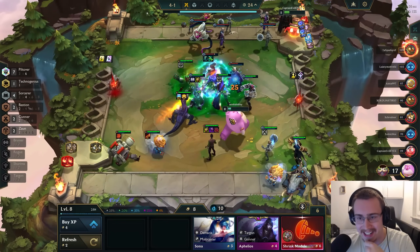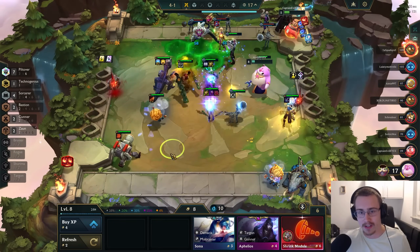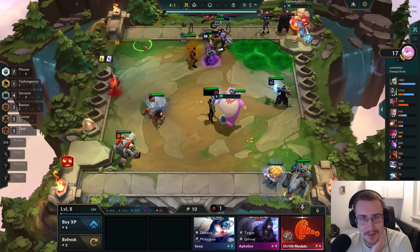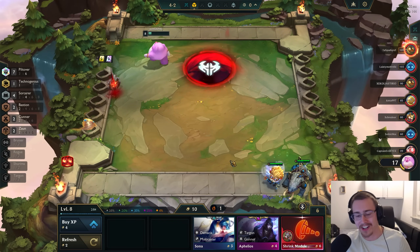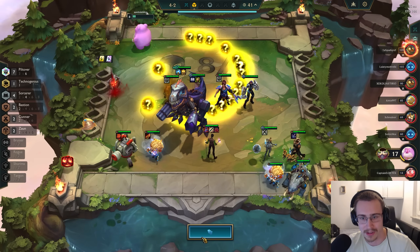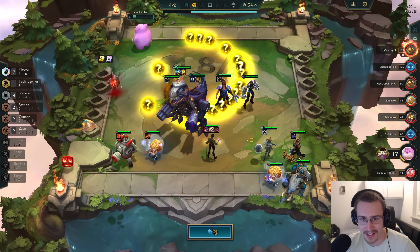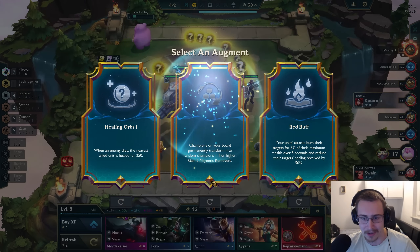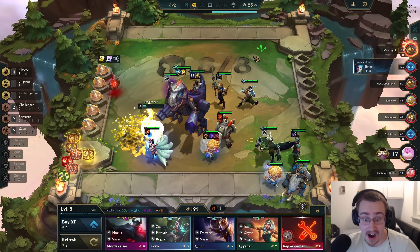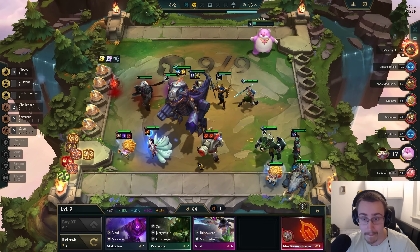Alright boys, what are we gonna get? I've seen some insane... Also, I should pop this as well, just in case I get the every-single-item-goes-golden thing. Alright boys, what do we get? Seven Piltovers - 41. What kind of cash out are we gonna get today? Okay, I'm hyped. I'm so hyped for this. Obviously I don't want any of these. Oh. It gives me a five cost, it gives me a four cost. Do I want this? It gives me a three cost, it gives me a four cost.